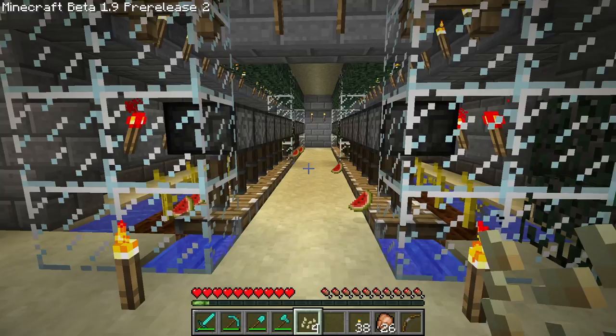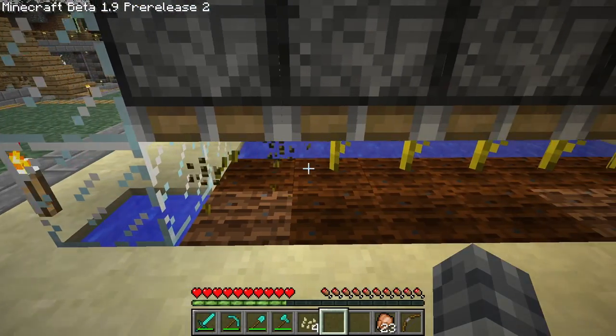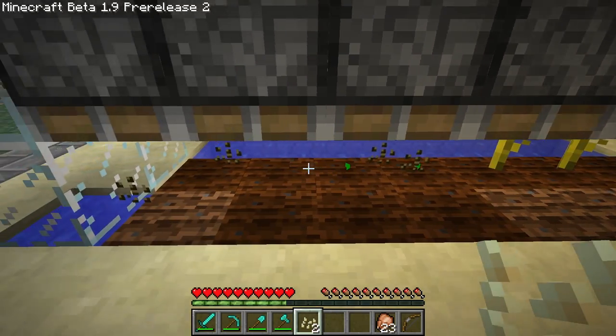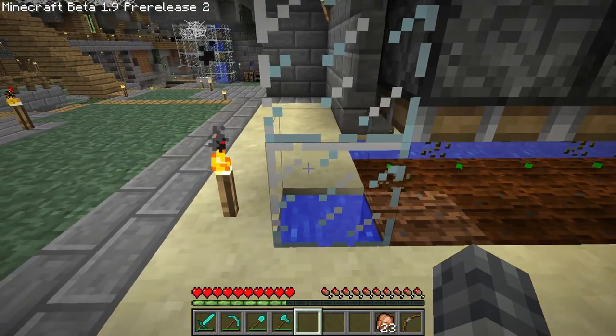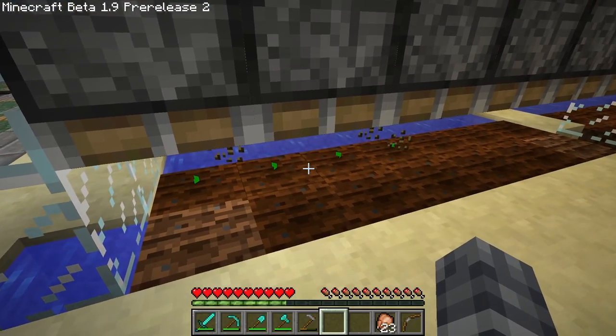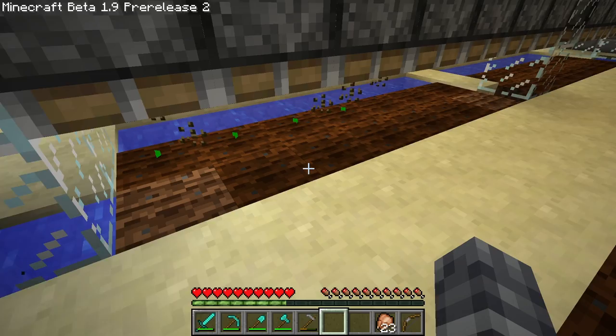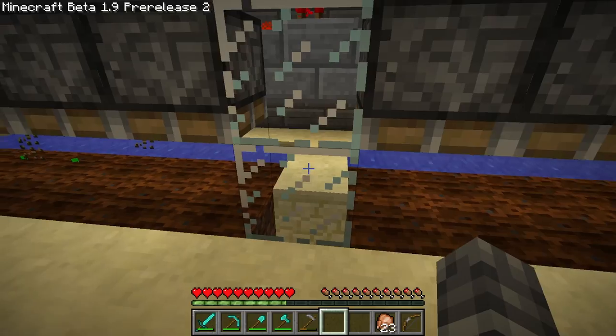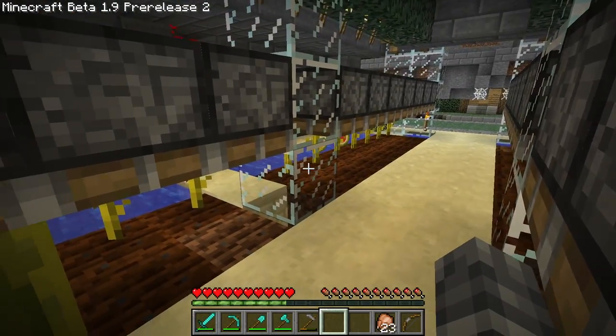I should now be able to plant them down here and make this farm into a melon and a pumpkin farm as it was always planned. So let's just do a quick harvest and I'll replant the melons on one side and then we'll dig up those stems over there and create a pumpkin farm on the other. We're going to let these little baby shoots grow up, sprout some pumpkins, harvest them, and then use the seeds from those to replant the rest of this section. Then we should have a full complement of pumpkins and melons.